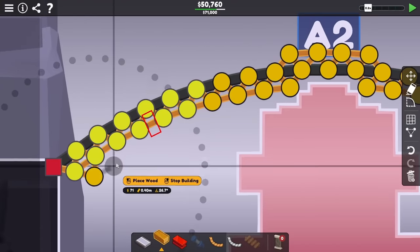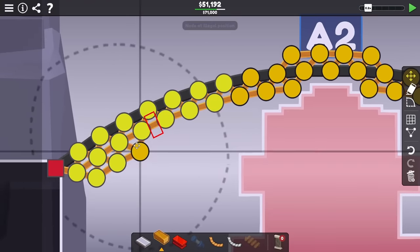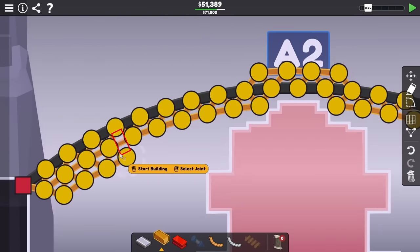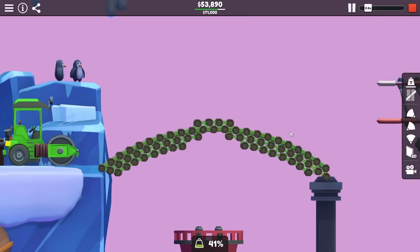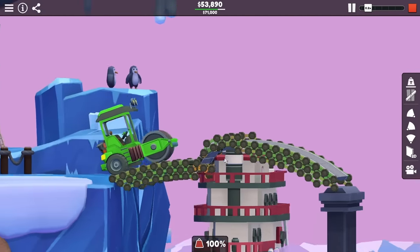Now to fix that, I was hoping I could add more wood to the bottom and maybe that'd make it a bit stronger, but just by adding on these extra pieces of wood, I'm going to be adding a lot of weight to this bridge, and I was worried it would make it even more bendy. Fortunately, it was able to mostly stay together, but it bent just a little bit too far and clipped into the boat.